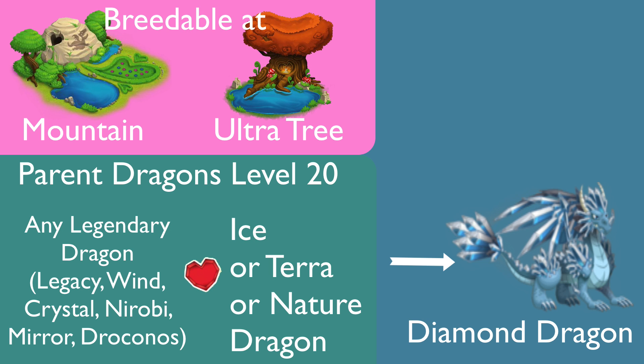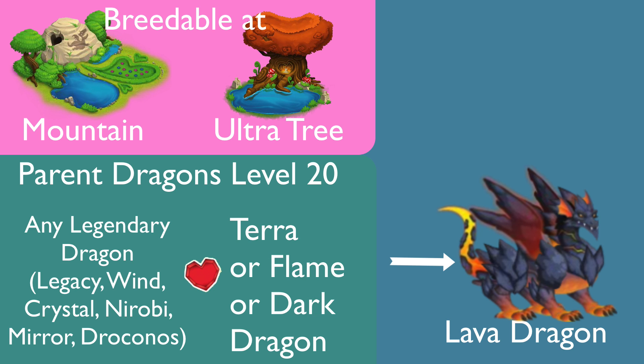Diamond dragon is the same — you need parent dragon on both sides at level 20. Use any one of the legendary dragons, breed with ice, terra, or nature dragon at level 20, and you will have a 1% chance to get Diamond dragon. The last dragon of this video is Lava dragon. Same requirement: parent dragon level 20, breed any legendary dragon with terra, plain, or dark dragon at level 20, and you will have a 1% chance to get Lava dragon.